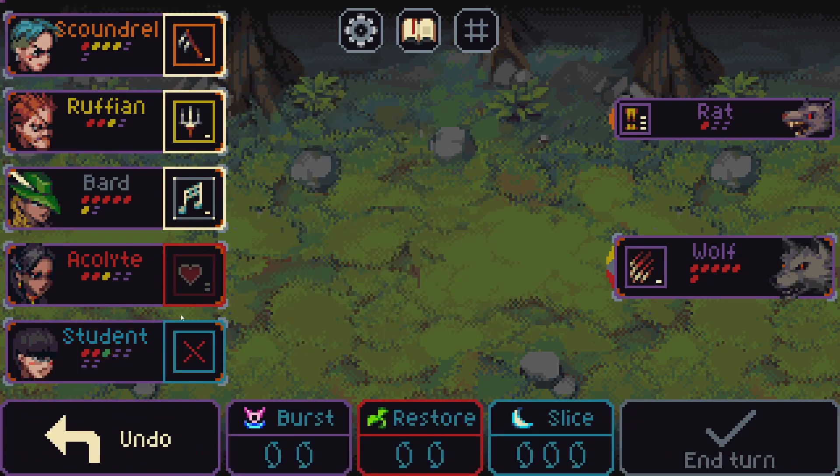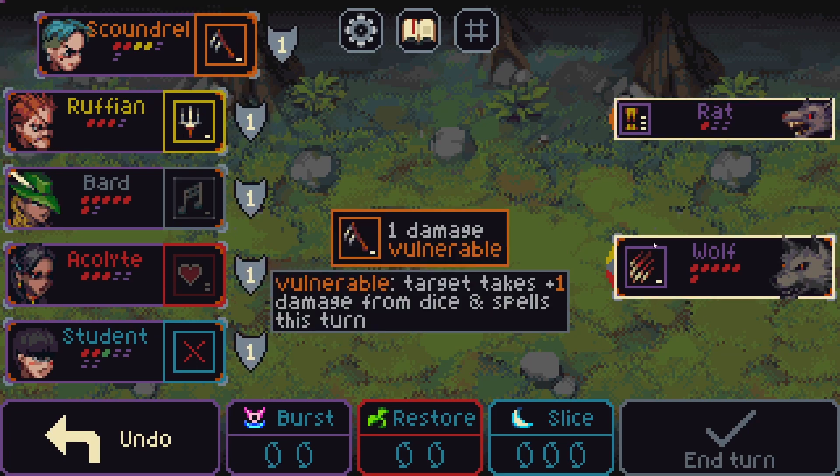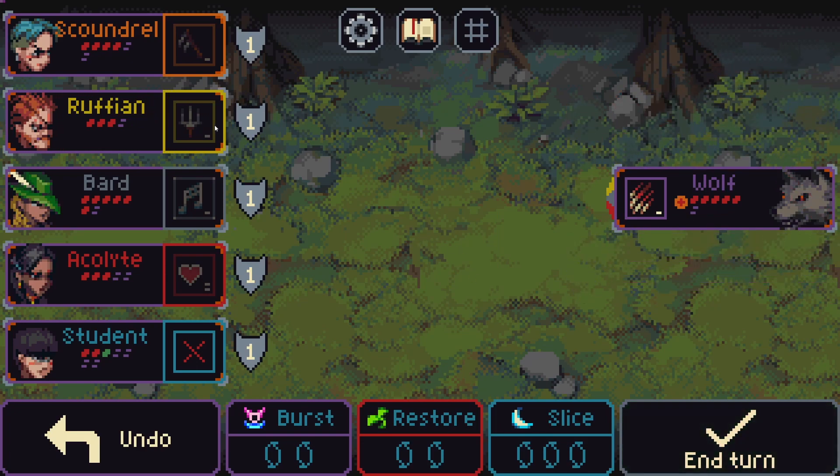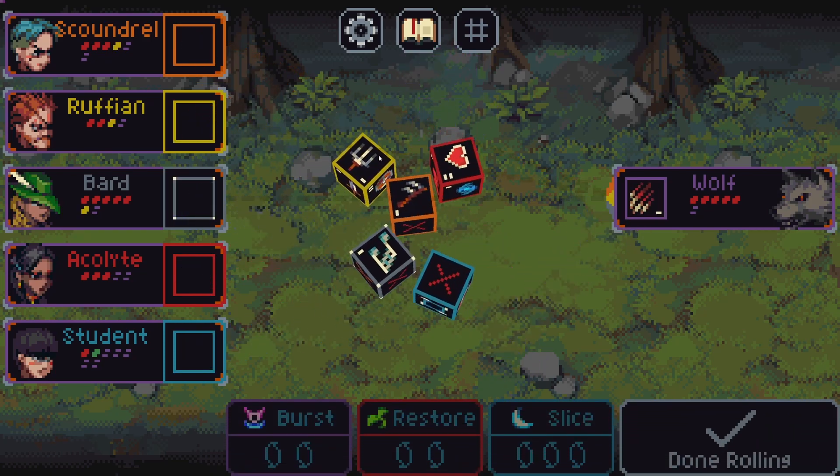You have betrayed us, my friend. This wolf should run away soon or we can kill him — either way he gets juiced.